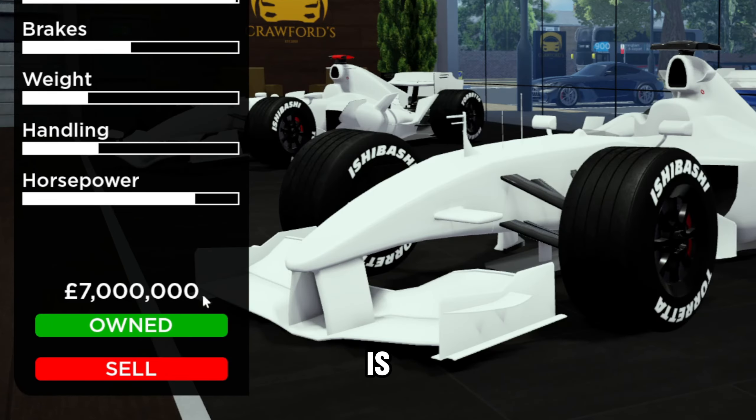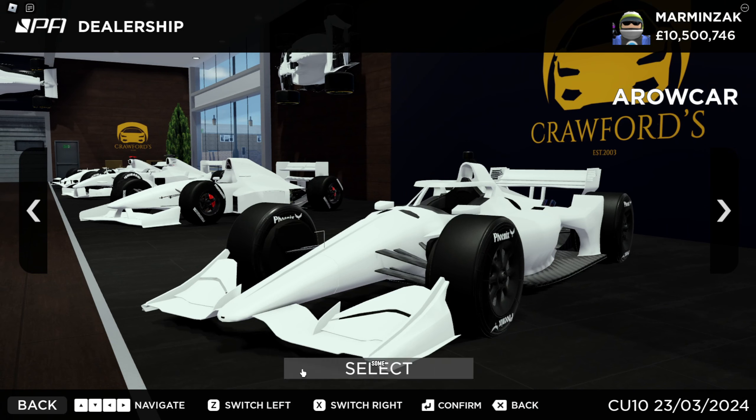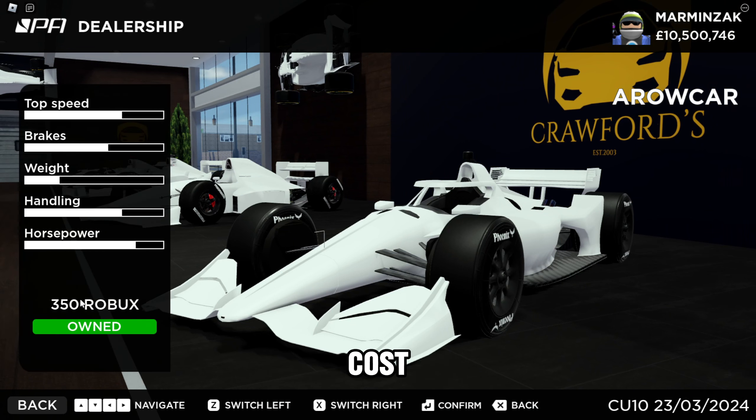Each of these cars has their own price tag. For example, this one is £7 million. However, some other cars actually cost Robux to buy — for example, the Aero car is 350 Robux.